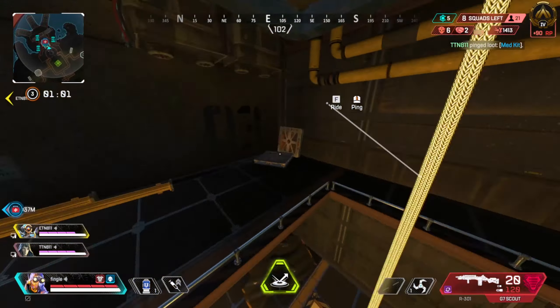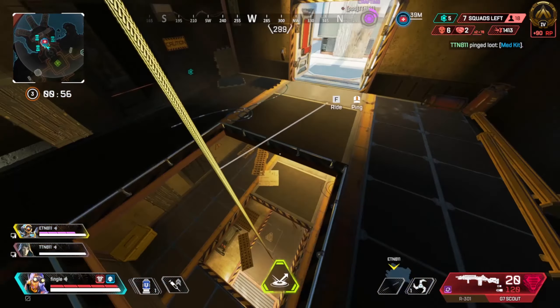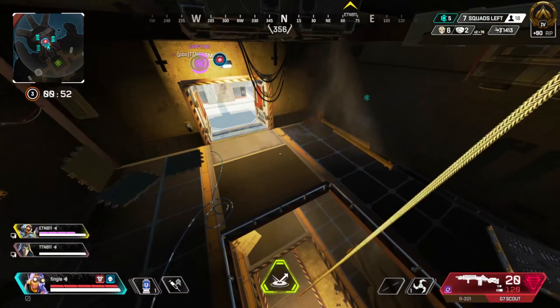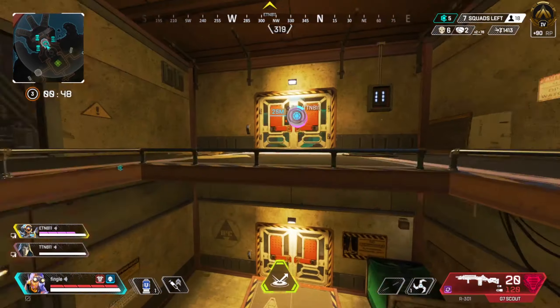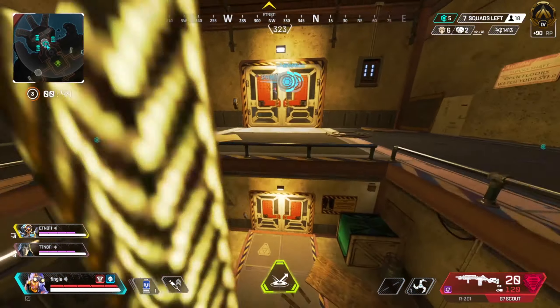That's all I have for you today, but I do have one question. Do the zip lines feel weird to you guys this season? There's nothing in the patch notes, but in these buildings, I feel like I'm double interacting whenever I try zip jumping. Tutorial in the description, by the way. If this is happening to you, let me know in the comments, because I feel like I'm going crazy and I want to know that I'm not all alone in this.